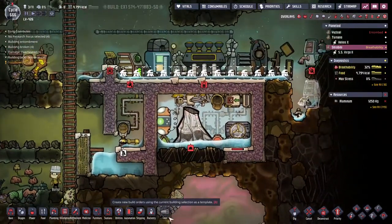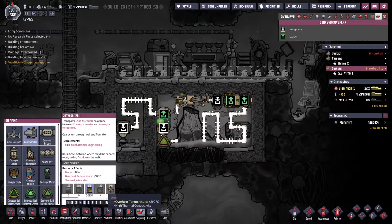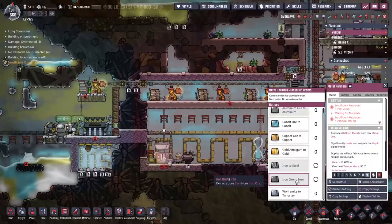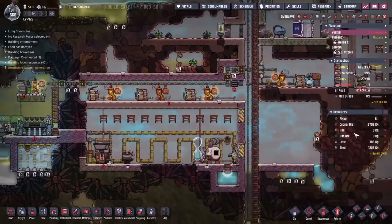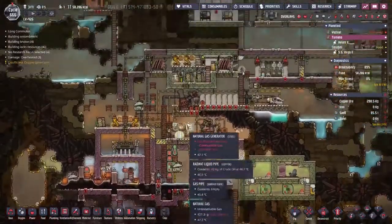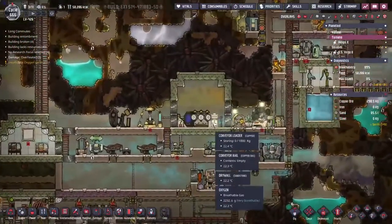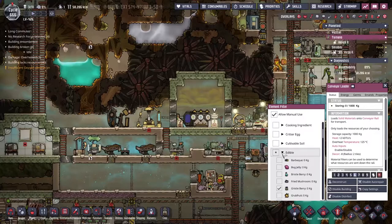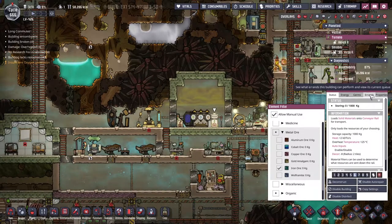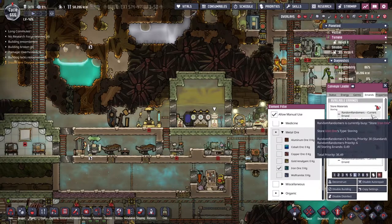That is really bad though. I've got no steel left. We've run out of iron - this is a bigger problem. Okay, so back on the oil asteroid we have a bunch of iron ore here, so let's try and find it in the list. Running out of iron - alright, everyone's already on it.